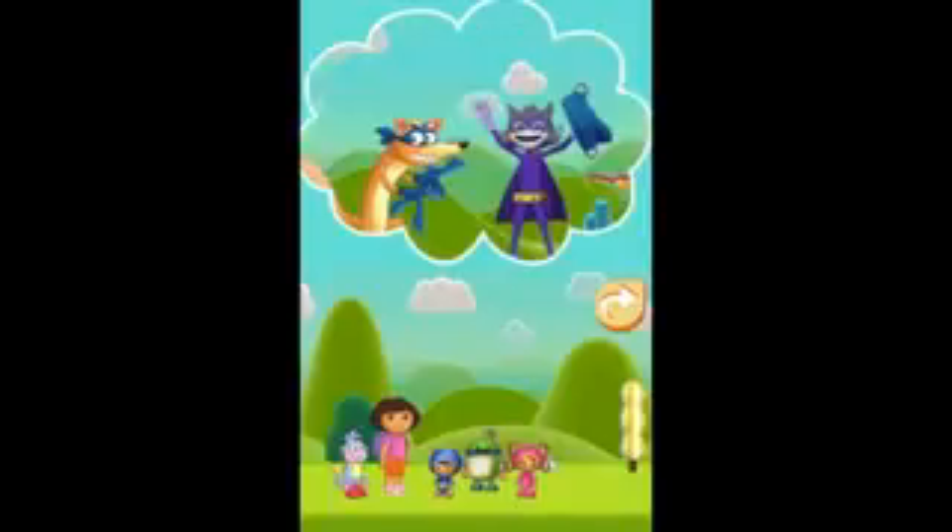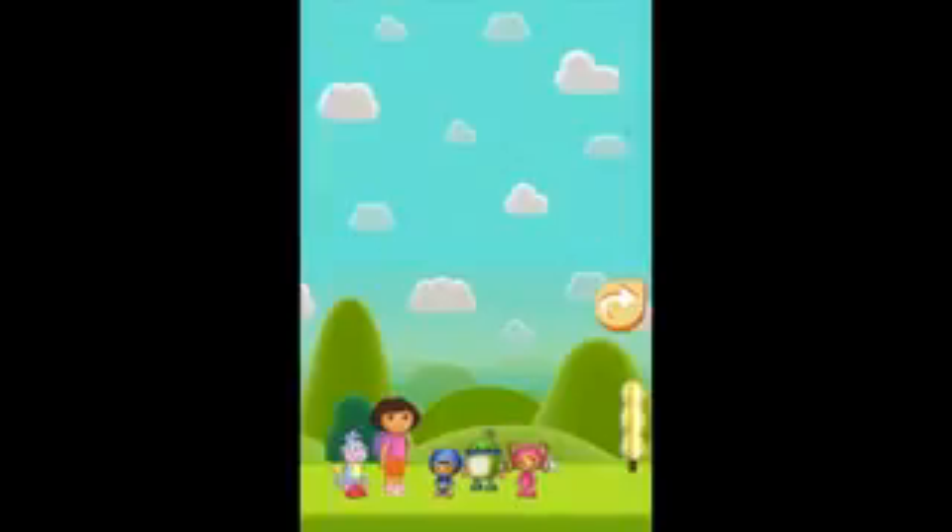But we have a problem. The airship is missing. Swiper and the Shape Bandit took the airship and scattered the parts. Oh no, that sneaky fox. And that sneaky Shape Bandit, too. Don't worry. We can find the parts and put the airship back together again.